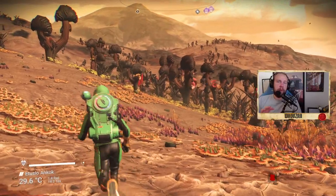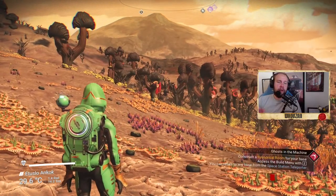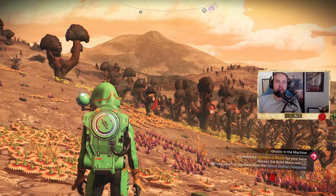Hello everyone, my name is Roussa and today we're going to talk about how you change to third-person view on your spaceship. I will also show you how to do this when you're outside of your spaceship — you can choose between first person and third person when you're outside of the ship as well.